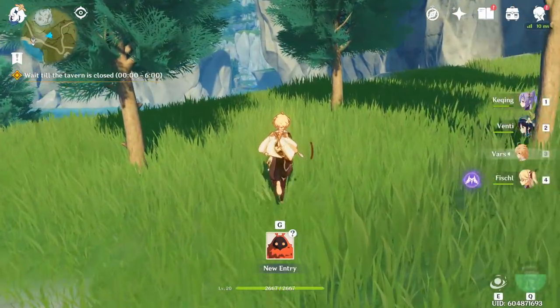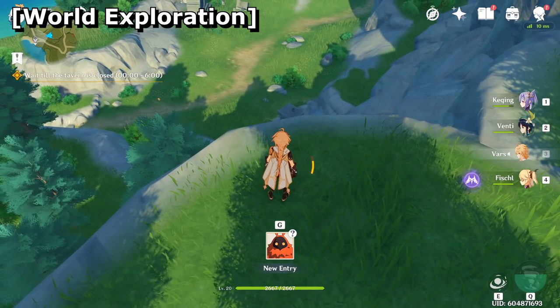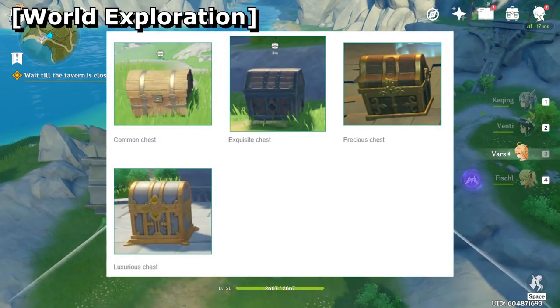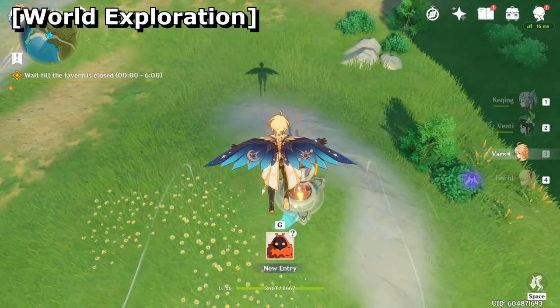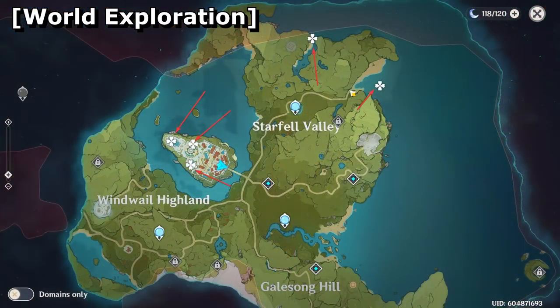While you're exploring, you're likely to come across a bunch of nifty little easter eggs that are necessary for your progression. Secret treasure chests are scattered all throughout the world, with the contents ranging in value based on what kind of chest: common, exquisite, precious, and luxurious. Usually you're going to get AR experience, primogems, Mora, sigils, and some assortment of items. Several chests are located within Mondstadt, the first major city you visit, and each of these locations have very valuable rewards including some equipment that's much needed for your party.